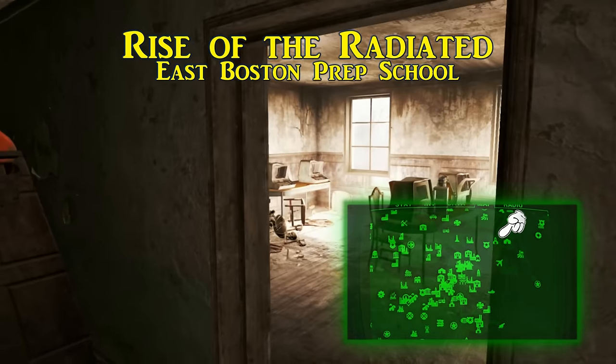Northeast of the Glowing Sea area, you can find the Starlit Sniper. This issue can be found in the Coast Guard Pier, northwest of the West Roxbury Township. The Starlit Sniper is sitting on a toilet tank in one of the jail cells, and after it is acquired, it will increase the damage dealt with scoped weapons by 5%. Snipers, this one's for you.